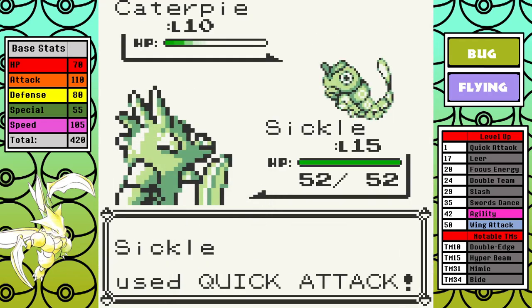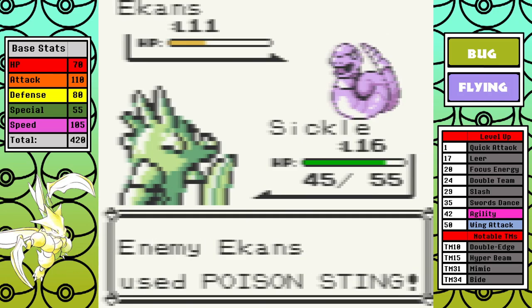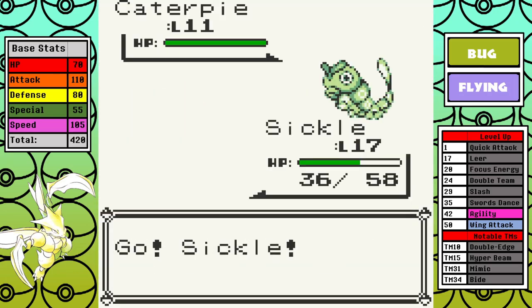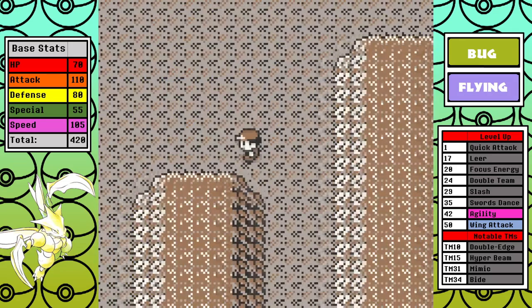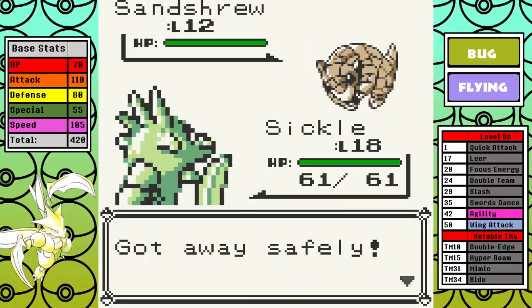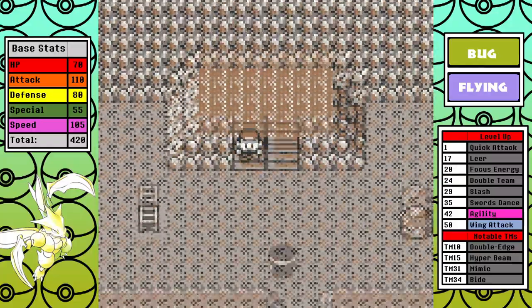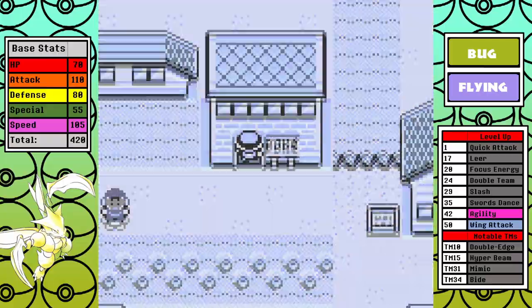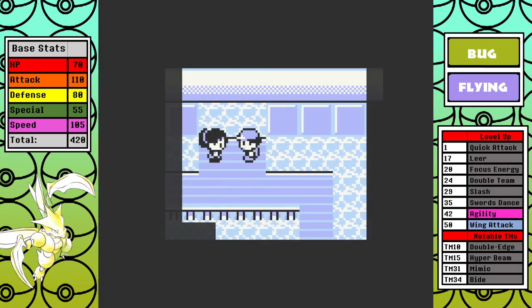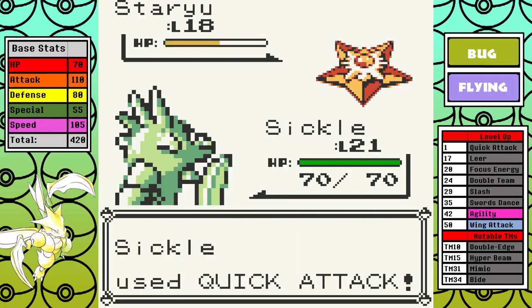If you take a look at Scyther's moveset, it's absolutely abysmal. At level 29 Slash is a really good move, but that's essentially the only thing to look forward to. Quick Attack isn't the worst, and since Scyther does have that sweet 420 base stat total these aren't bad. In the next few segments I'm still picking up TMs to sell — I'll go into that much later but it's a tiny detail to keep in mind. Eventually I make my way to Cerulean and I actually give Misty an attempt first.